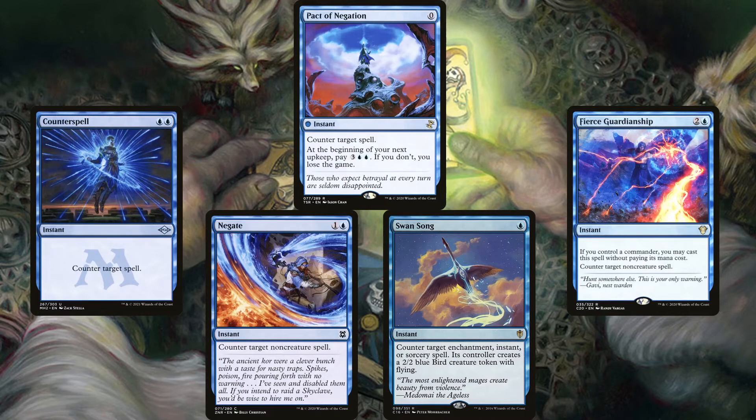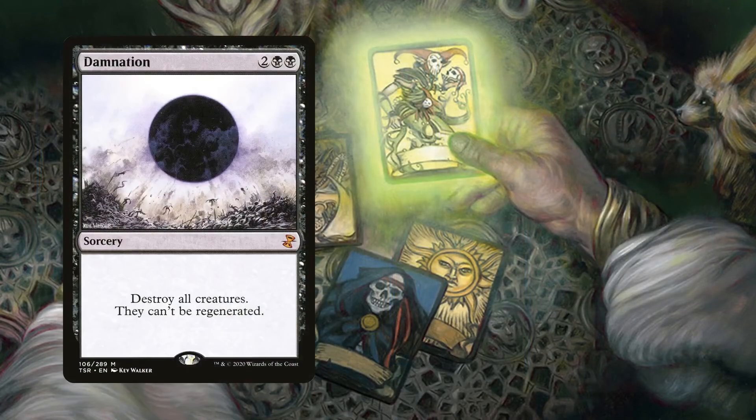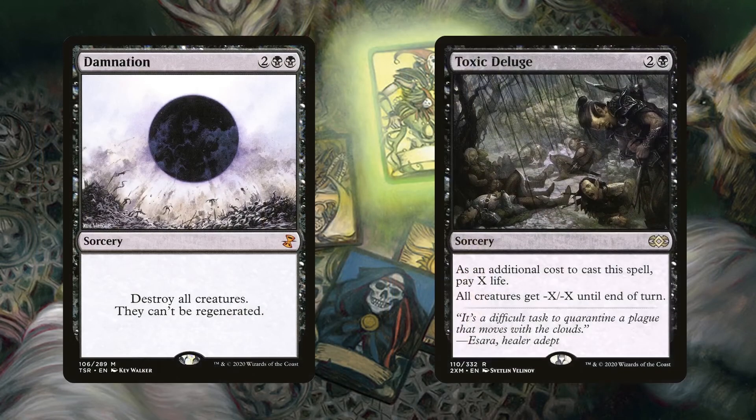Although, depending on the engine we have in play, we might not care if the board is wiped — in fact, it might benefit us for being the only one with creatures left. So Damnation and Toxic Deluge are included as red buttons in the deck just in case. If we're facing against another horde deck that can overtake us, it's good to have these. If we control Willhelm, then we'll at least have a ton of attackers with Decayed left over and we can then take out that player in the upswing.